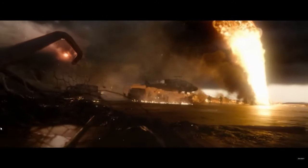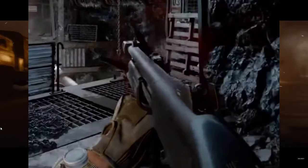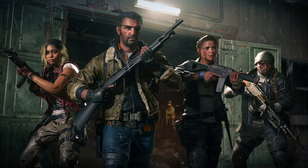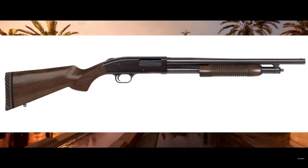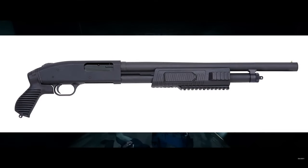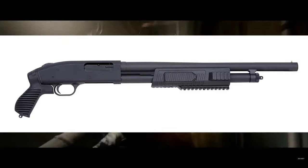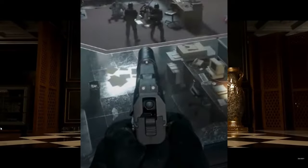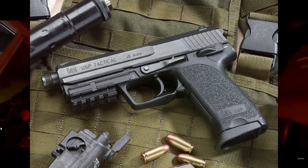We also see what I believe is a Mossberg 500 shotgun in a lot of the promotional art and some gameplay — a good one making a return from previous Call of Duty titles. We also see a USP 45 pistol making a comeback. I believe the last time we saw this was the original Modern Warfare 2, multiplayer and campaign — the USP 45 SOCOM, chambered in .45 ACP.